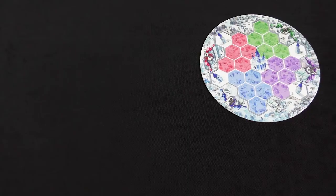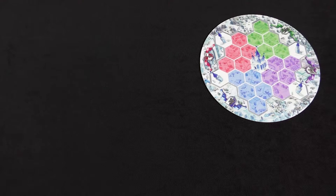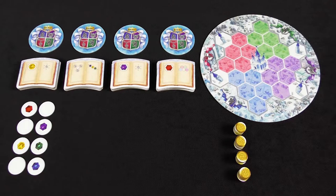In the box, you will find the Queendom Map Board, Crystal Holder tiles, Spellbooks, Queen's Domain tiles, Victory Point tokens and the First Player's token, as well as enchanted crystals in five different colors, a bag and reference cards.